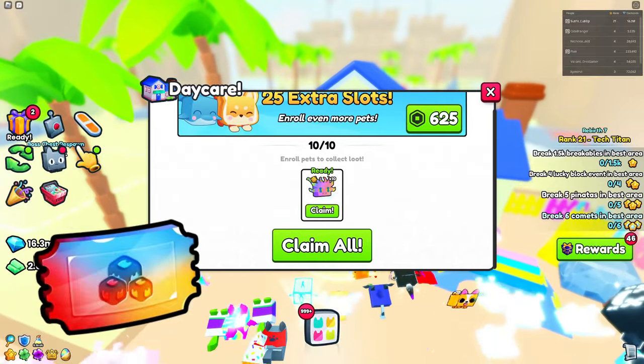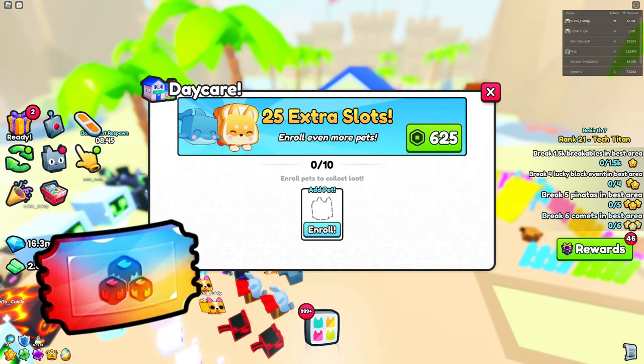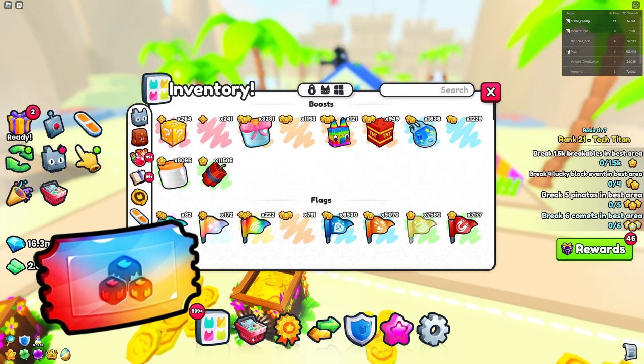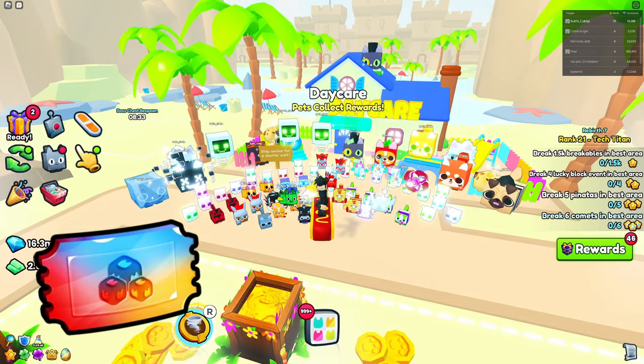Next up we have the daycare voucher. This one is pretty self-explanatory — you can add slots to your daycare. I believe the max is 20 slots. As you can see I have no vouchers right now, but they're very cheap — only slightly more expensive than the regular spinning ticket.